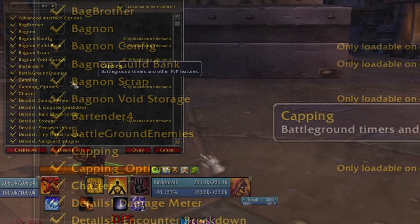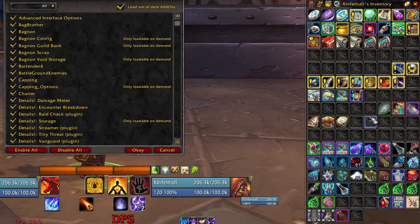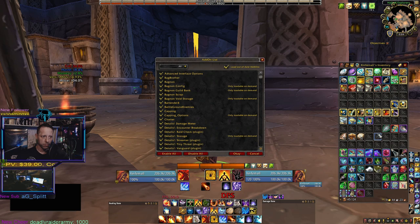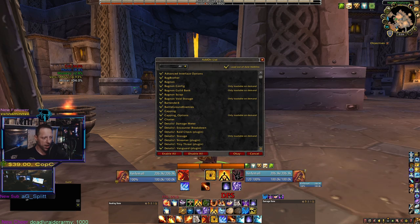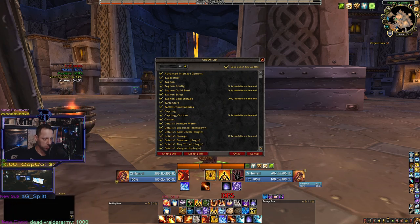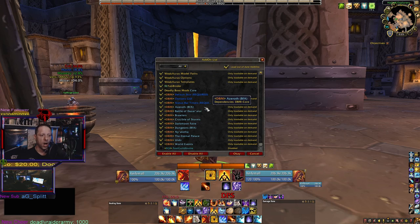The next one is BagNon — it's a bag add-on that takes all your bags instead of having a bunch of little ones all over your screen and consolidates them into one big bag, which looks a lot cleaner. After that is Chatter, which moves your chat box around so it looks cleaner, and lets you enable different fonts and colors that you can't do with the standard UI.